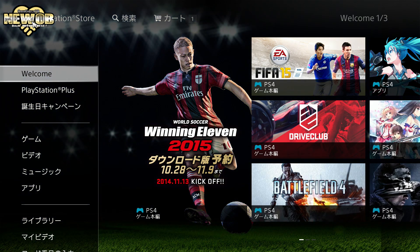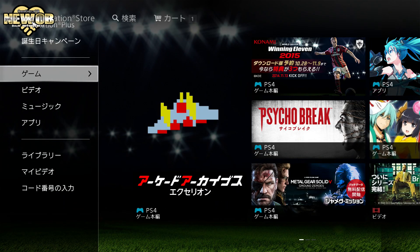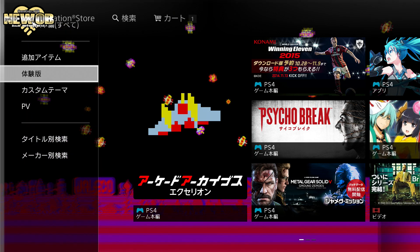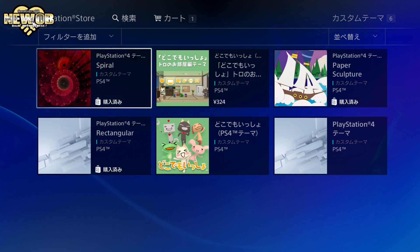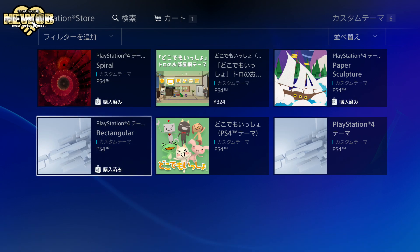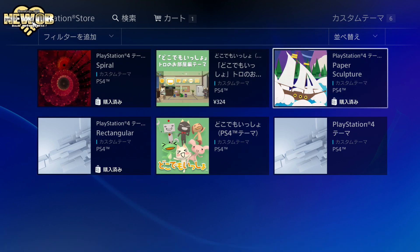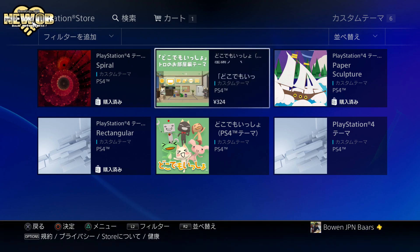It loads up now. For custom themes, if you go to the Japanese store — I'm not sure about the American one — and go down here, we've got custom themes. We have a couple of different ones: we've got the spiral one, which I'm sure is international and probably everywhere. This rectangular one is probably also everywhere. We've got this paper sculpture — most likely everywhere as well. This one's probably unique to Japan and does cost money.